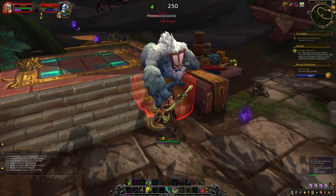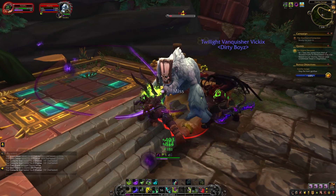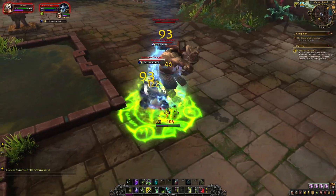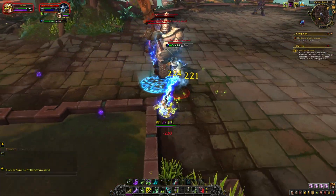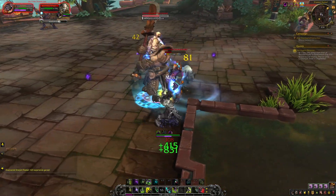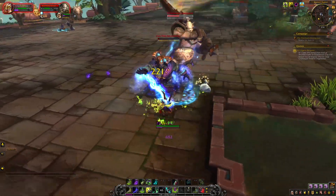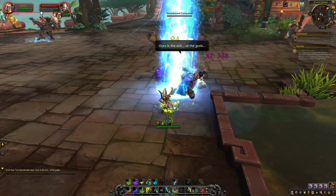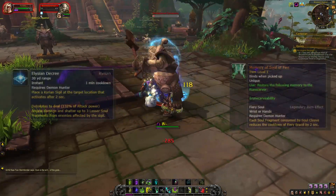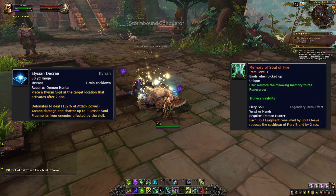Use your sigils as needed: Sigil of Flame to increase damage and threat, Sigil of Misery if you're heavily outnumbered and need to CC enemies, and Sigil of Silence against strong spellcasters. Your primary massive damage skills are Fell Devastation and Sigil of Flame. For defense, Metamorphosis, Fiery Brand, and Demon Spikes are your main tools. For Shadowlands, I recommend the Kyrian covenant for their sigil ability, and the Memory of Soul of Fire legendary to complement the sigil-focused Vengeance playstyle.